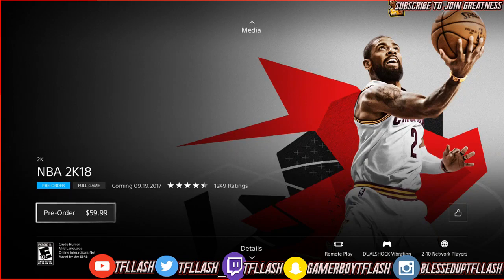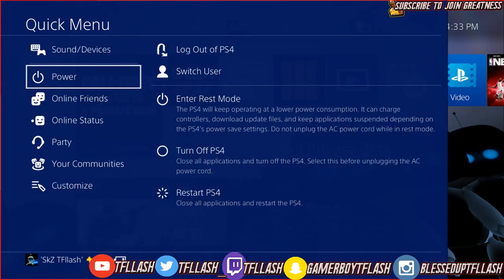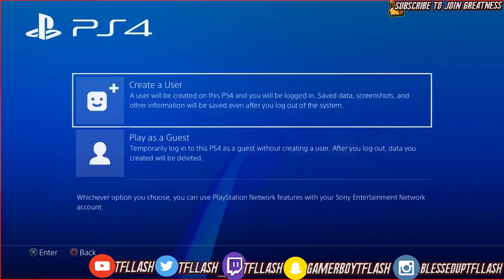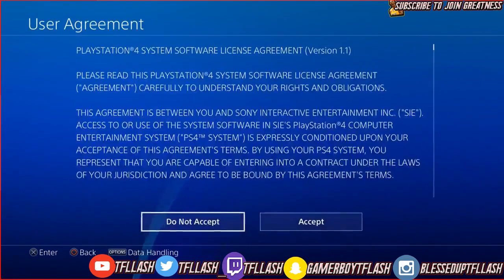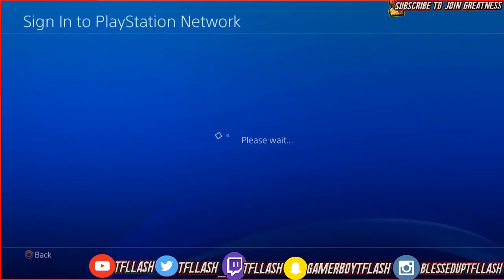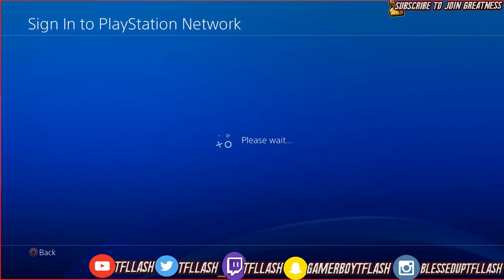Now what you got to do is make a whole new account. I'm showing you guys right now — what you have to do is make a new user, create a new user, then accept the changes. You don't got to read all of that. Then you have to make a new account, press next, and wait for it to load up.